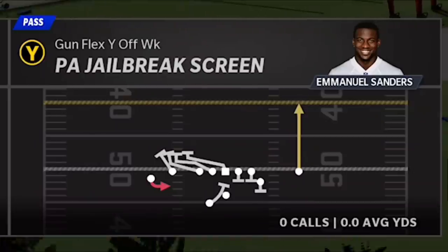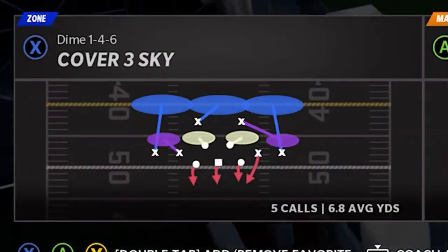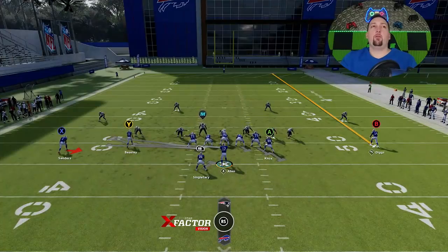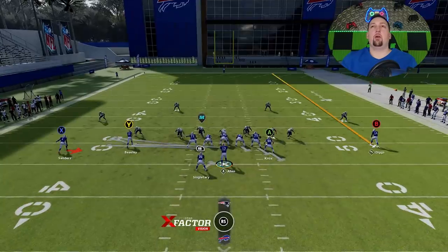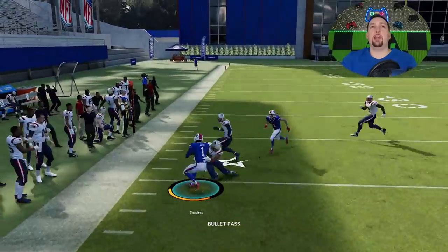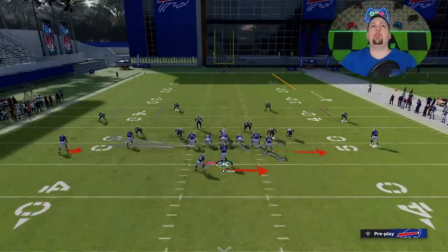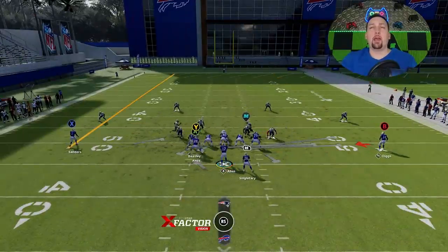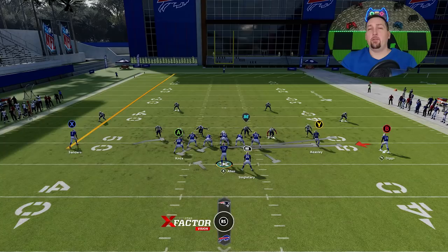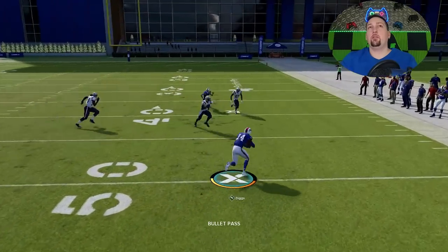That's pretty much it for the best run plays, but I wanted to show you some good trick plays. We'll go with the PA jailbreak screen — this is really best against cover three and cover four, any defense where the defenders play off. The cornerback drops back right away — already at about an eight-yard depth — and they'll drop back to a 10 to 12 yard depth. When that happens you can immediately get this play out underneath and get a nice catch-and-run for maybe five to ten yards depending on how fast the receiver is.